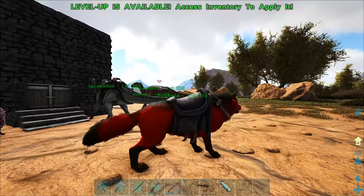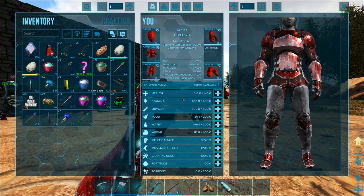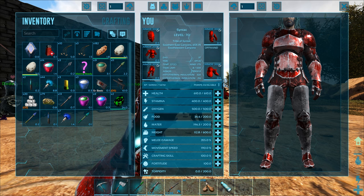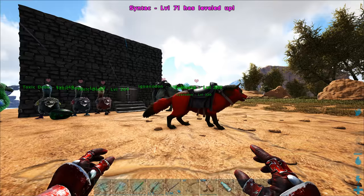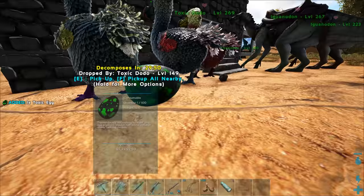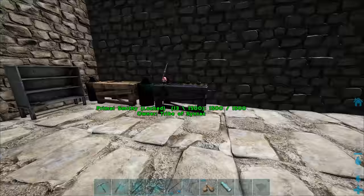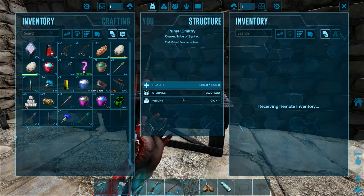Like I mentioned, I want to try and tame myself a flyer and I already saw one I want to go ahead and tame. I was just out collecting metal and obsidian. I spotted a level 270 alpha griffon, so what I want to try and do is knock that thing out and tame it, because obviously level 270 is going to be pretty amazing.